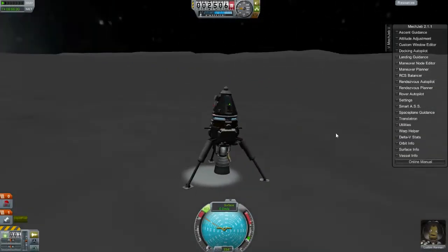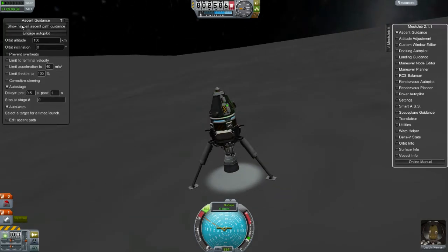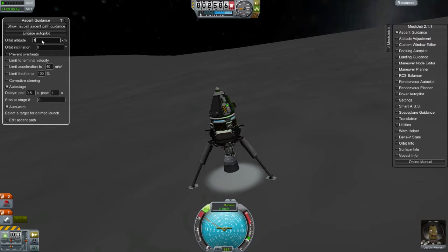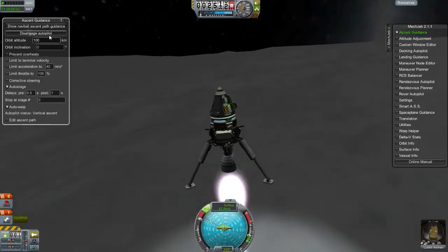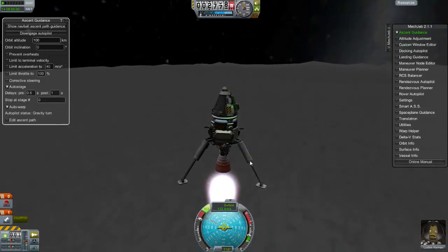Now is a good time to demonstrate the ascent guidance, which is the basic orbit autopilot. I have mine set for 150 kilometers. I'm going to change that to 100, and I'm just going to hit engage autopilot and it will take off. And don't forget to put your gear up.